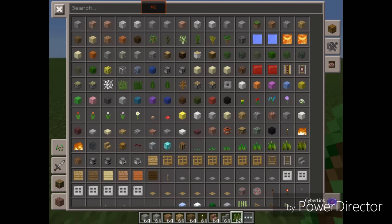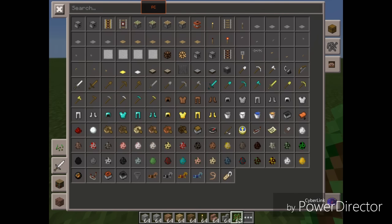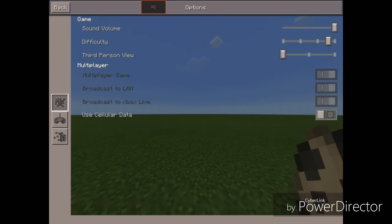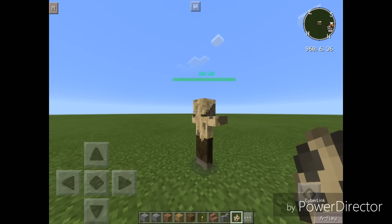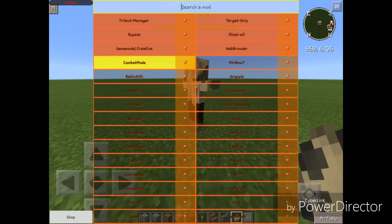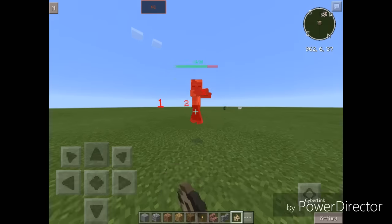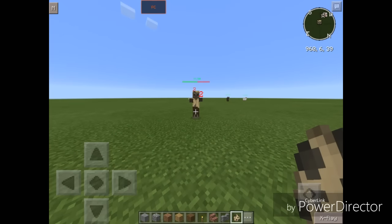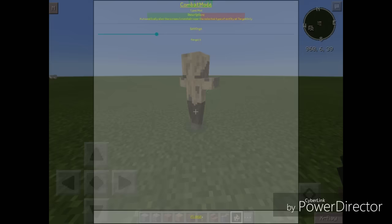Let's change our game mode back to Creative so we can spawn some mobs. Let's spawn a husk and turn the Combat Mode on. As you guys can see — yeah, it's Aim Bot. You can also change the range of aim in the settings of this mod.